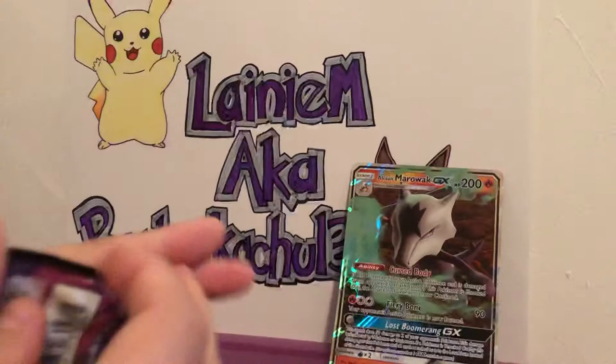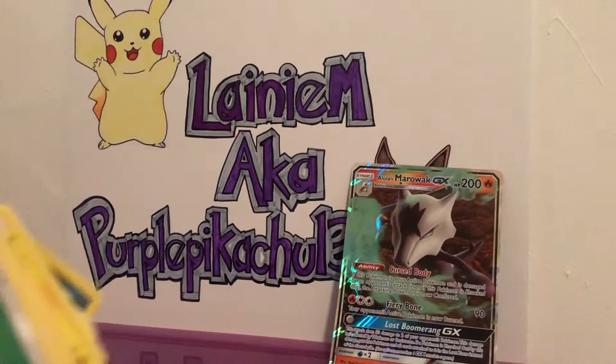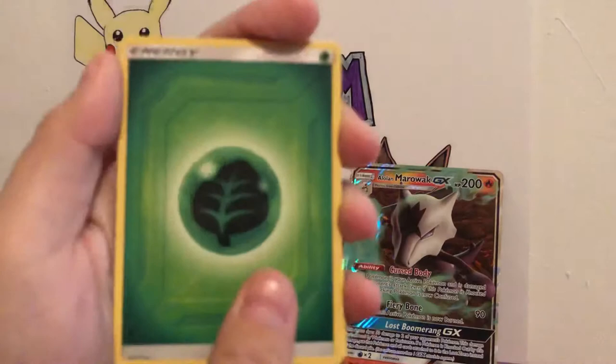We have three Team Ups and three Unbroken Bonds, which were just released this Friday. I'm going to do the Team Ups first because let's end on a nail-biting finish, you know. Team Up code card — good luck.